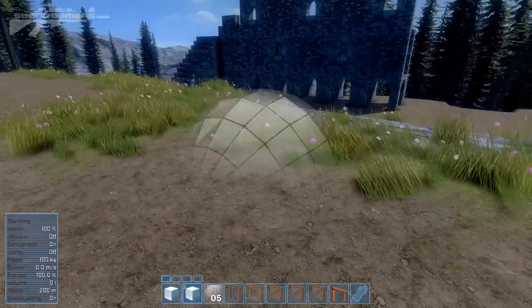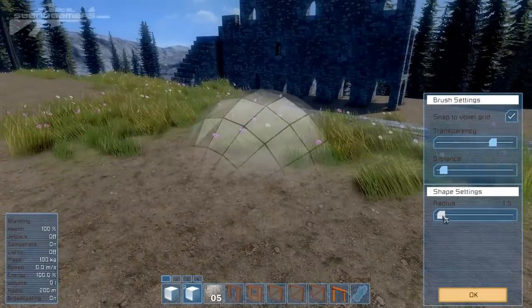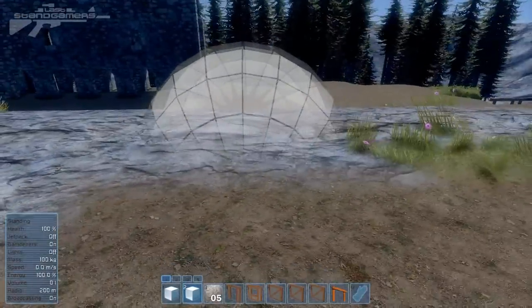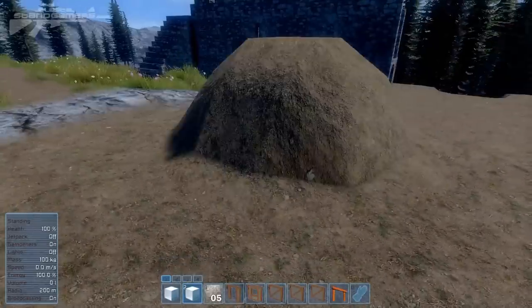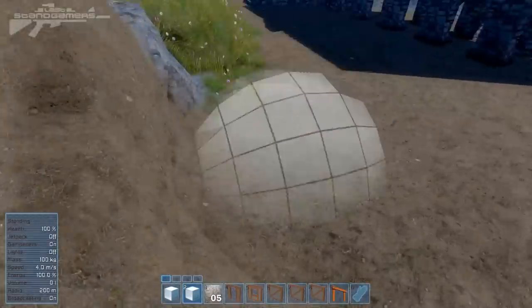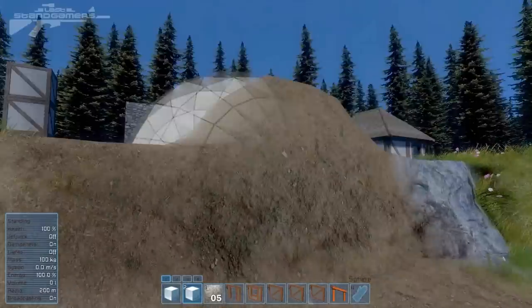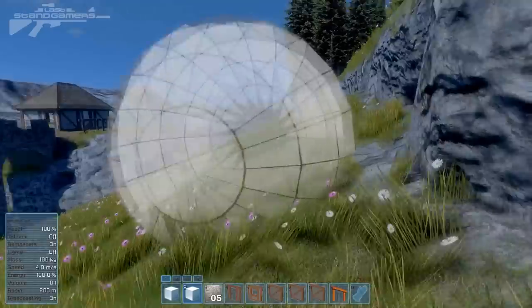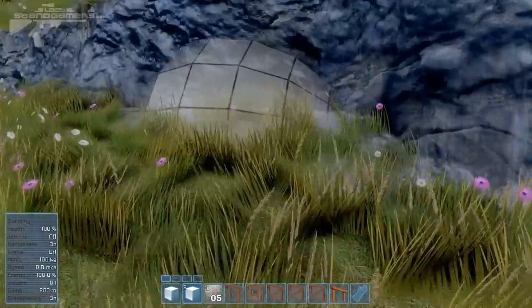In the Space Engineers sort of game we've never seen something like this before. We can deform asteroids but we've never been able to actually cut, add, re-texture, and change the shape. I'm sure this is more of a creative feature but it's also going to have some interesting aspects in survival in limited amounts for building castles, fortifications, walls, rock faces, and defences.